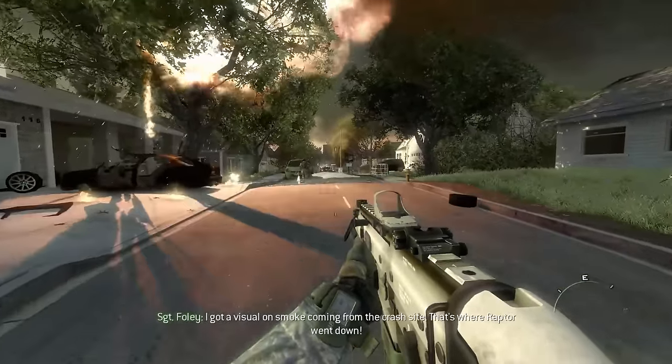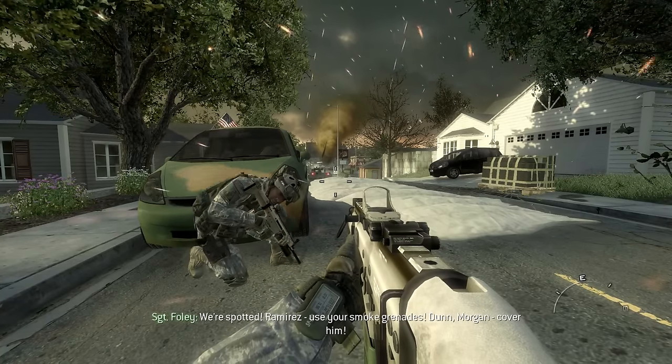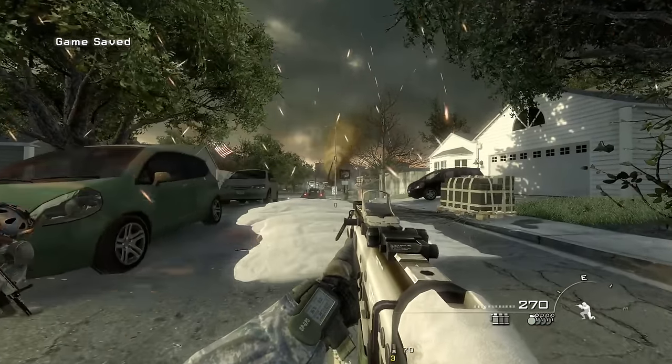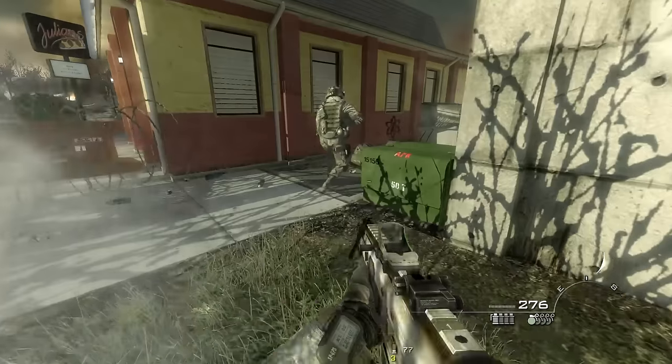We get a visual on the smoke coming from the crash site — that's where Raptor went down. Eventually this BTR spots us, and in order to escape death, we throw some smoke grenades, blocking its view and escaping into an alleyway.